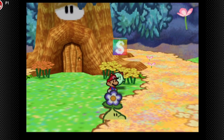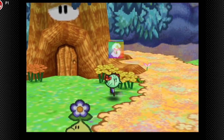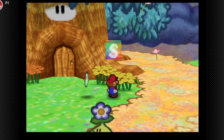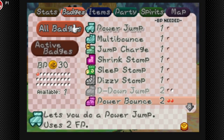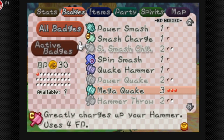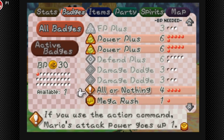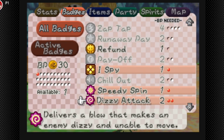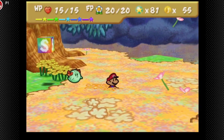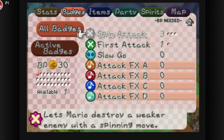Welcome back to Paper Mario. In the last part we made it to Flower Fields, and this part we're going to explore a bit of it. I did a badge evaluation - I recommend having Mega Quake, Power Plus badges or All or Nothing badges, and Dizzy Attack. I'll explain why Dizzy Attack is recommended later in this chapter. We can put on Refund as a kind of filler badge.